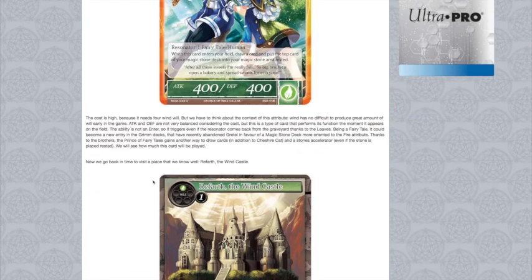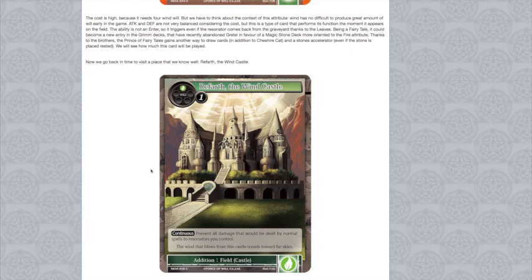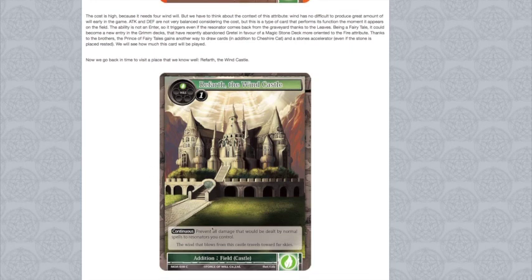Then we have Ray Farth the Wind Castle — before, we knew it as Ray Farth the Castle in the Sky. It's a field addition castle that prevents all damage that would be dealt by normal spells to resonators you control. This just says no to Flames of Outer World, Thunder, and other burn spells. I see this card being very important against burn because it essentially says the only person you can burn is me. Fire typically doesn't run addition hate, so with burn you just side in three of these, get them out early, and suddenly you lock down your opponent's burn plays.